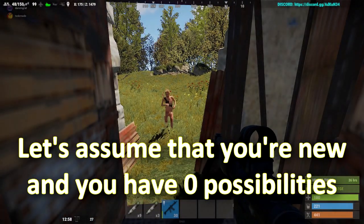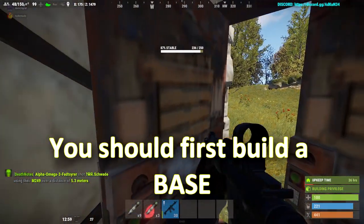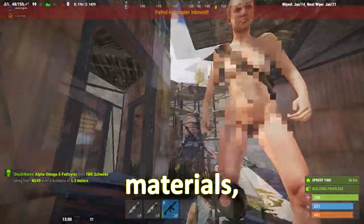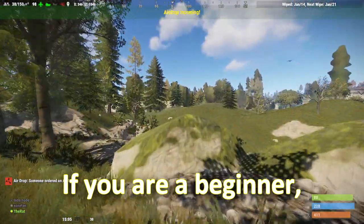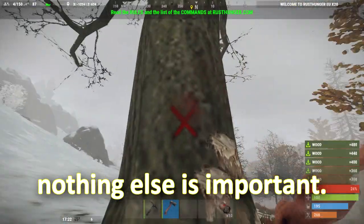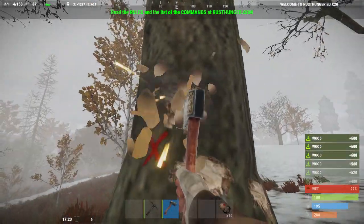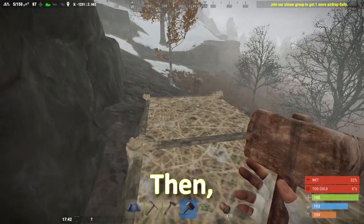Let's assume you are new and have zero possibilities to survive if you encounter another player. With that in mind, you should first build a base — a place where you can hide your materials, loot, and whatever you have. If you're a beginner, just look for a place where no people are around. Professionals look for big open space, but you should be looking for a rock, something like this one.